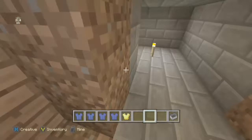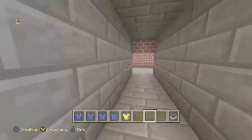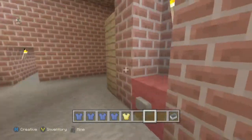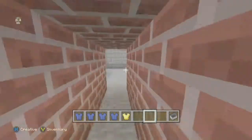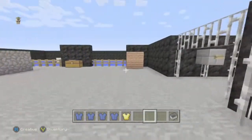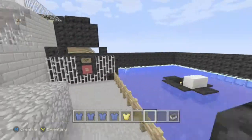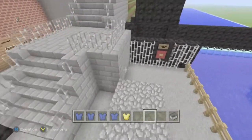You can only stay inside the map — you can't go on the outskirts, in the water, or on the grass outside the map. It has to be inside the map only. This is the outside area — I don't think I did anything here, but you can still hide out here.